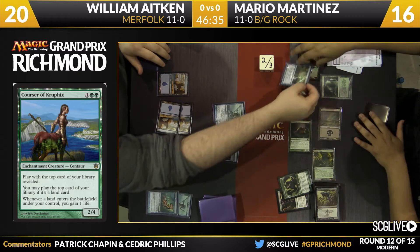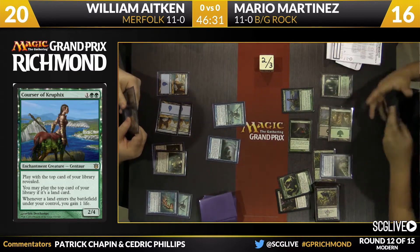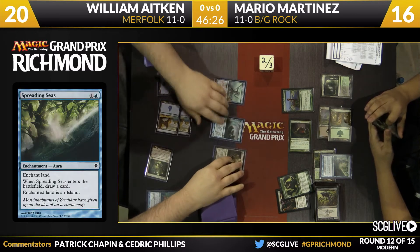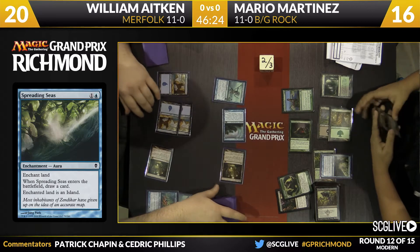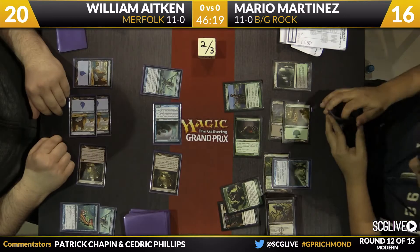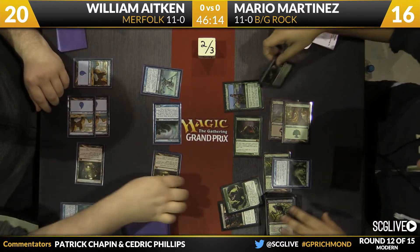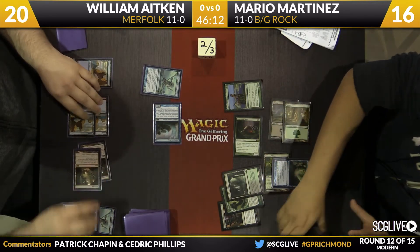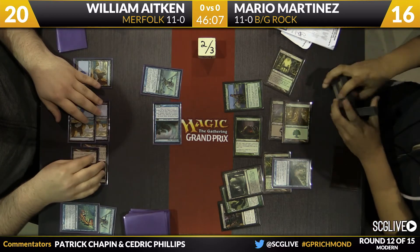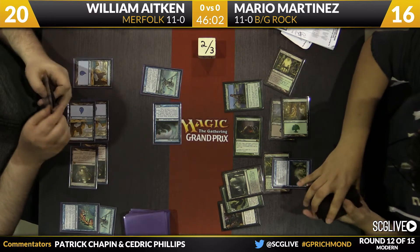Spreading Seas is going to be placed on Tree Top Village — that'll cantrip and draw William a card. He fires up Mutavault to get into the red zone with his creatures. Island Walk is going to work in William's favor, so no blocks will be allowed. He puts Martinez down to 10. Martinez sacrifices Verdant Catacombs — partly to get a land, but also to trigger the Courser of Kruphix interaction, which is quite strong for selection with Fetchlands.